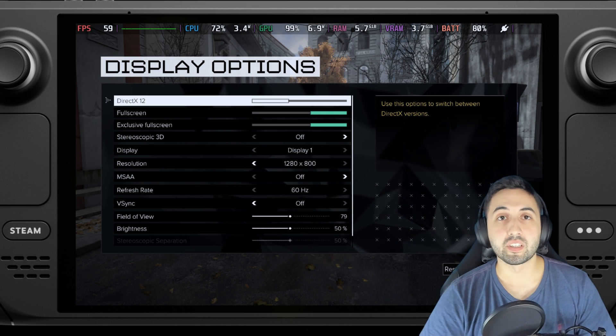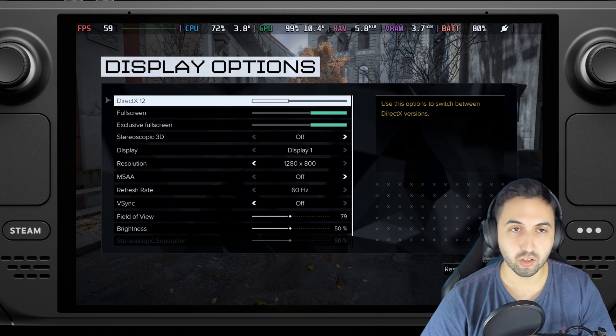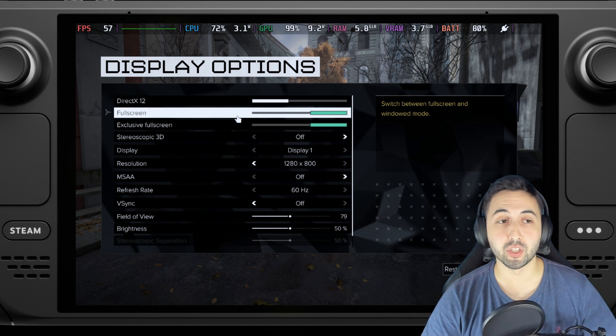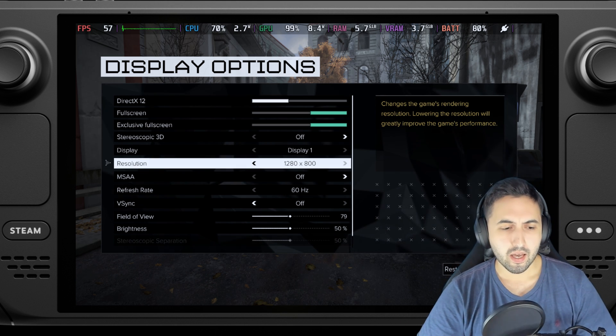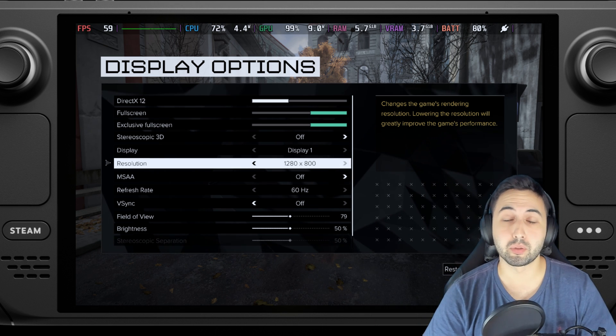Hello everyone, I'm Santiago and today I'm going to be testing Deus Ex: Mankind Divided on Steam Deck. If you're watching this video right now, the game is free on the Epic Games Store. I'm playing the Epic Games Store version through the Heroic Games Launcher — if you want to know how to do that, link is in the description.